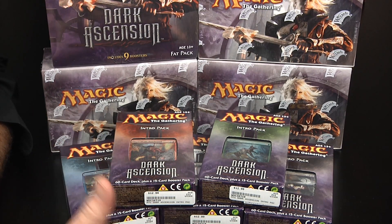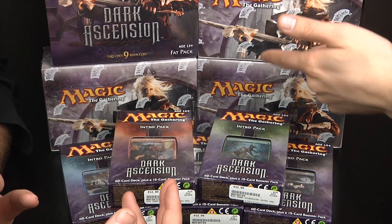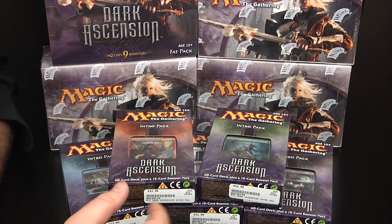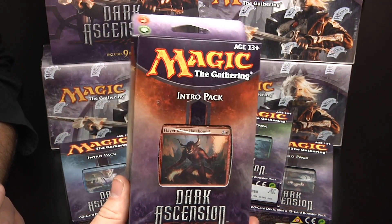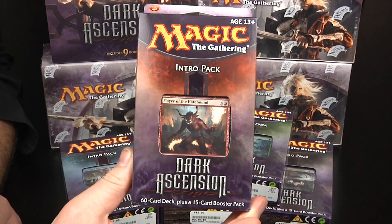We're going to unbox each of the intro packs, and then we're going to try to do something more interesting with the booster boxes, and then obviously the fat pack too. In this video, we're going to start with the Monstrous Surprise. This is the combination of red and green, forest and mountain.